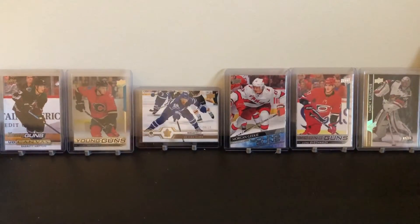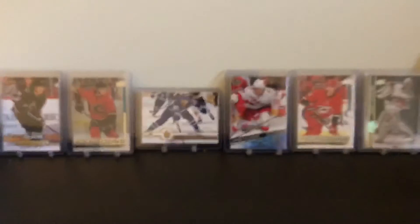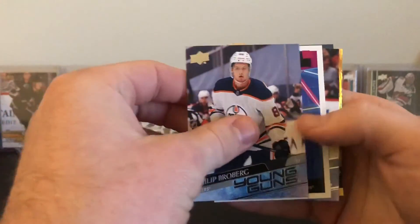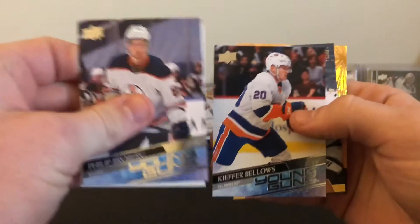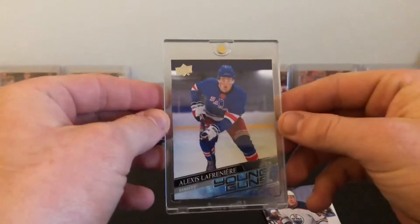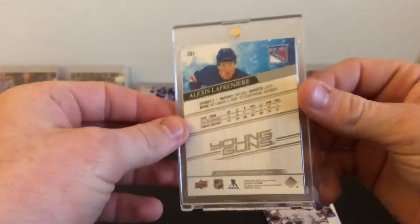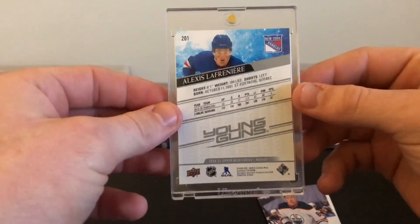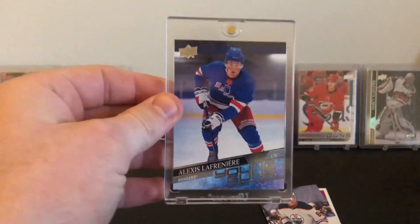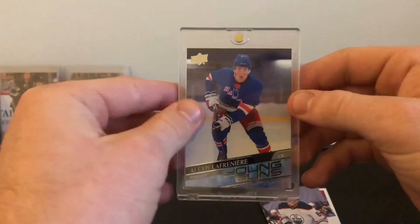That's all right. We'll go through the hits real quick — let me sleeve up this Lafrenière and get it into a case. Okay guys, I've got them in a one-touch here. From that tin we've got: the Philip Broberg Young Gun, Mika Zibanejad Portrait, Keeper Bellows Young Gun, Dustin Brown canvas, Alexander Barkov Dazzlers, and of course the Lafrenière Young Gun. So happy to finally have hit one of these, and it was the last product I said I was going to open. Hopefully it does really well this year — super pumped on that guys, thanks for watching. Let me know what you guys want to see next.